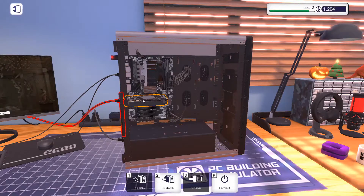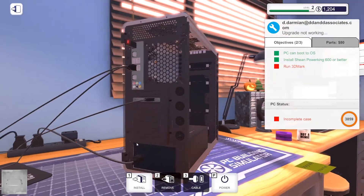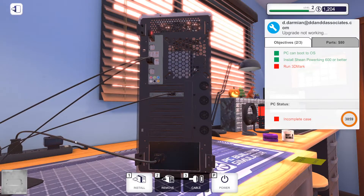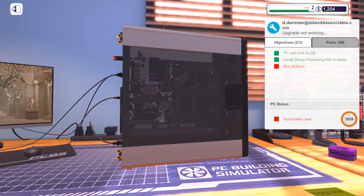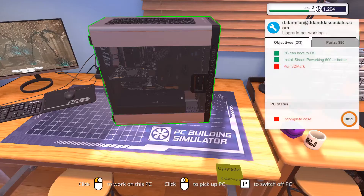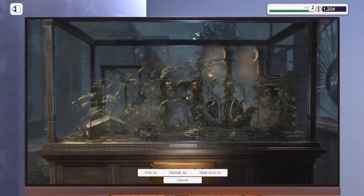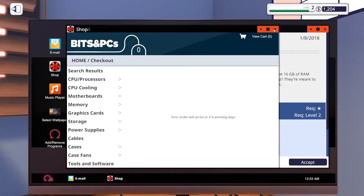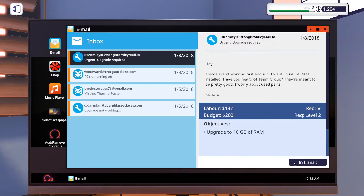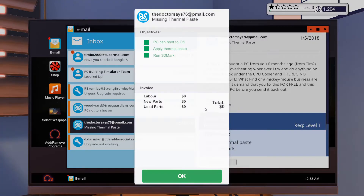USB drive in, 3D Mark's already on it. Oh, almost forgot the thermal paste — I can't forget to do that. I'm so gonna forget to put that back on. We're getting a lot better frames here than that first guy — that's good to see. Close out the shop. Go ahead and accept it. Collect — zero dollars. Such worth it.